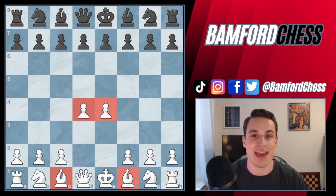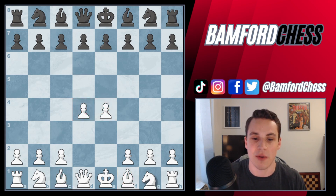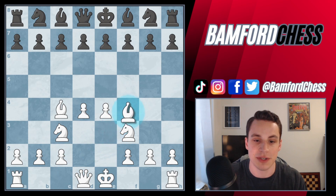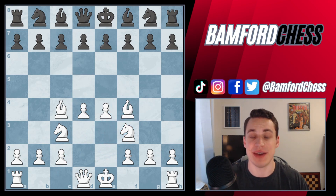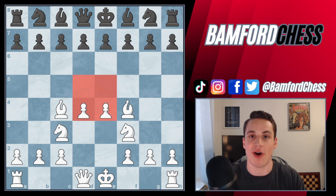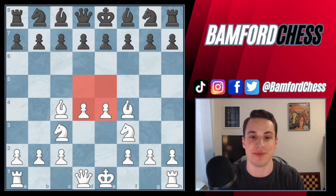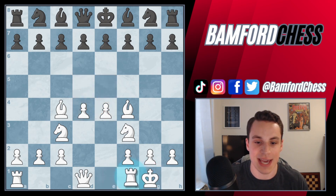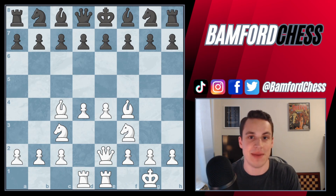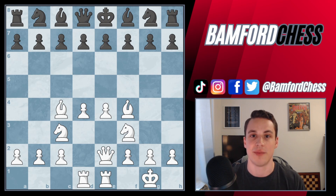Notice that pawn moves are not considered development, but they are essential for development because without them you wouldn't be able to move your pieces — bishops would never be able to move if pawns in front of them didn't move. So ideally: e4, d4 to control the center; knights to f3 and c3; bishops to c4 and f4. We have great control of the center, both pawns are defended, and we also control d5 and e5, grabbing space on our opponent's territory.